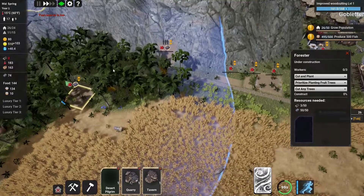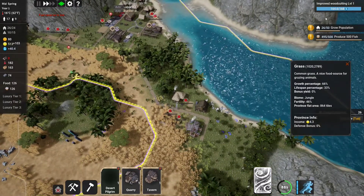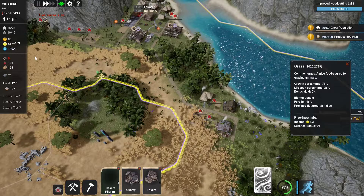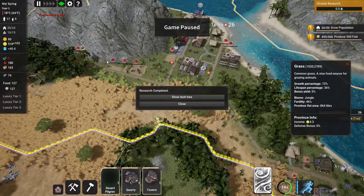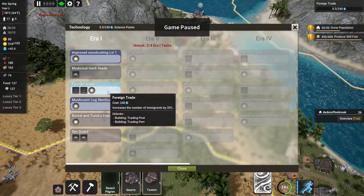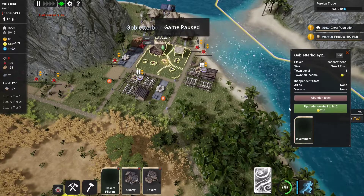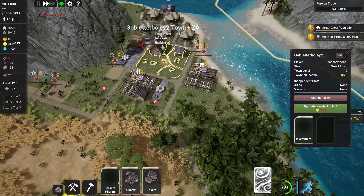I might upgrade this again. Production per season is up — it's at 38, up from 11 which I think is what we saw last time. Reserve is low, so I'll probably put another storage place over here along with another house. Let's build a house right here and then build storage right next to it.